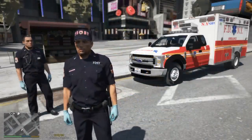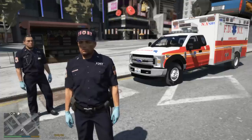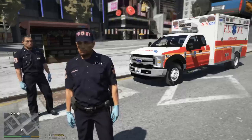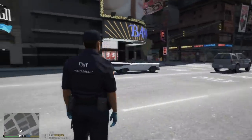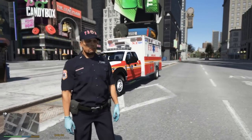Hey, what's up guys? Your boy Violet2k7 and we are back for a brand new GTA 5 LSPDFR episode. Today we're gonna be running EMS calls from agency callouts, but to make it a little bit cooler we have some FDNY mods in today, and we are also using the Liberty City Rewind mod, which means we basically have the GTA 4 map here in GTA 5.